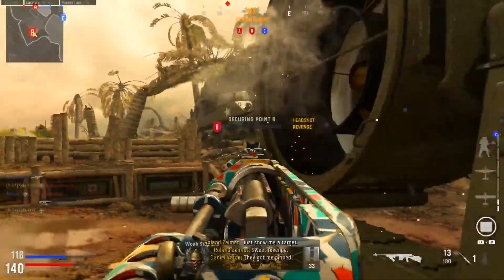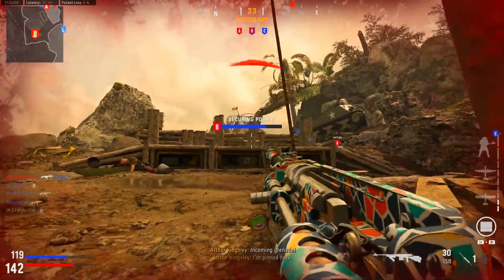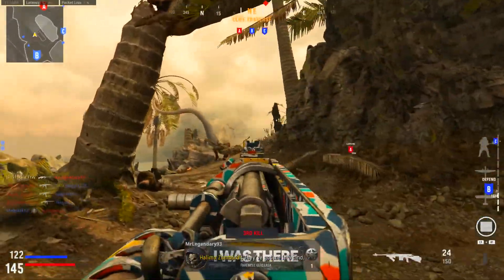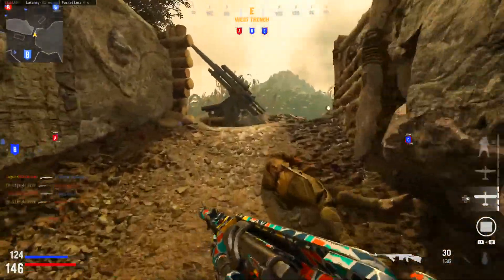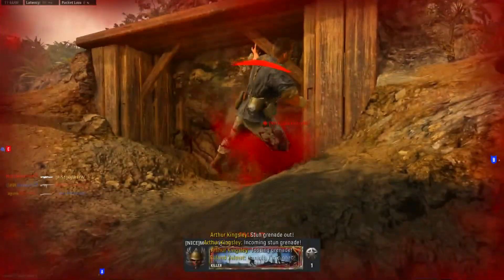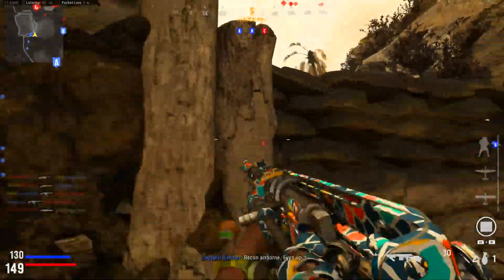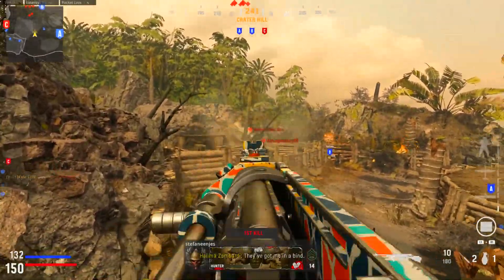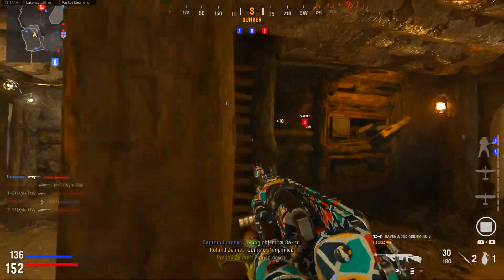Let's go ahead and get that person down. Reload — teammates please help. Go ahead and heal real quick. Nice, we can win this game — we just got to defend B. The trick to the NZ-41 is you have to read the description: it says it's a weapon that starts out with low recoil and then the recoil moves higher. Let me show you what I mean about the recoil.